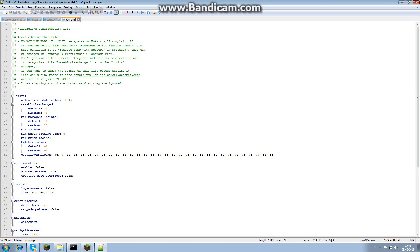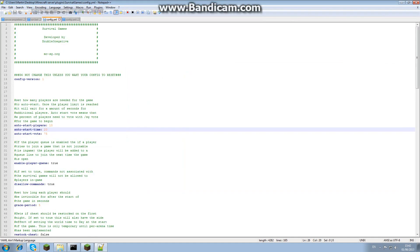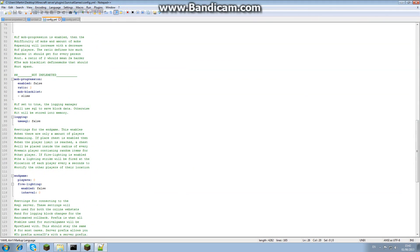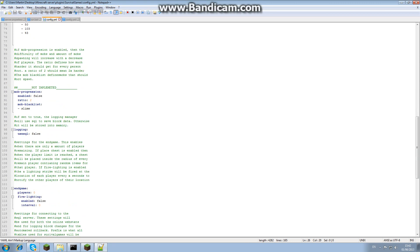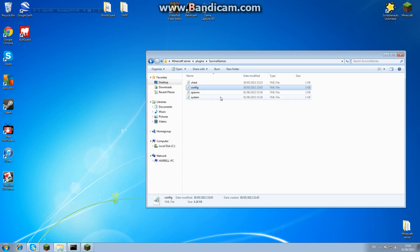This is the configuration file. You can play around with it — there's not a lot in it to be honest. You can turn off fire-lighting, which I did because it's really annoying. It also covers player queues, commands, and grace periods — that's pretty self-explanatory, just look through it yourself.